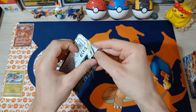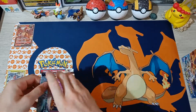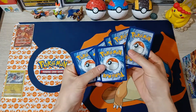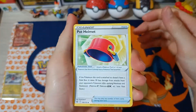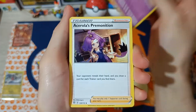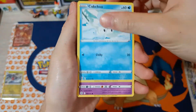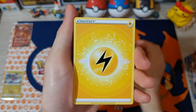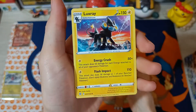Pack 3 cards: Pot Helmet, Sigilyph, Cerola, Dedenne, Kupchu, Duskull, Farfetch'd, Exeggcute, Energy, Reverse Grottle.